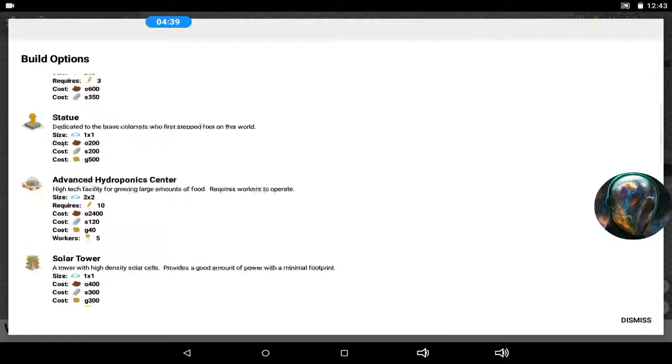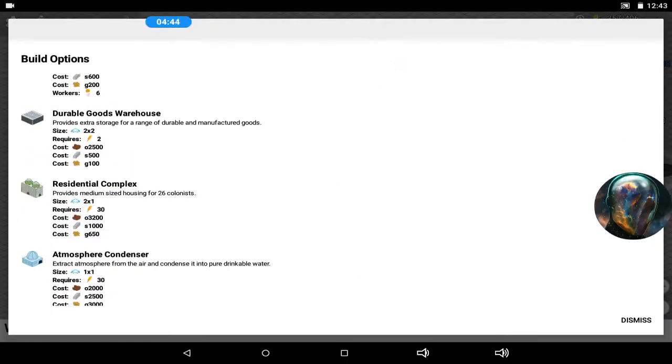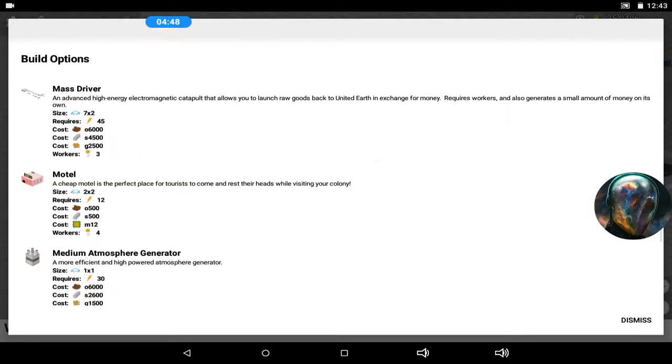Another surprise was a motel — 'a cheap motel, the perfect place for tourists to come and rest their heads while visiting your colony.' I don't know what to do with it because it's relatively cheap right now — I upgraded all my steel refineries to the best level so I have like 80-something thousand steel. But I don't know where to put it or why I'd want it other than to bring in tourists for money. I don't have any attractions besides the motel and a couple bars.